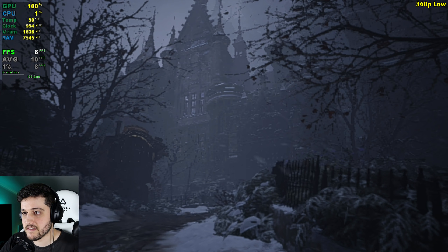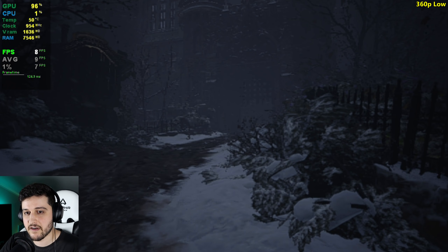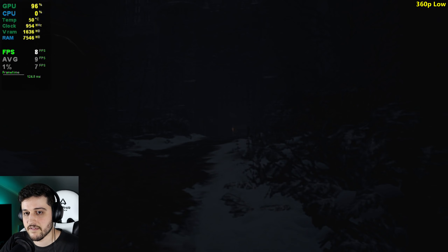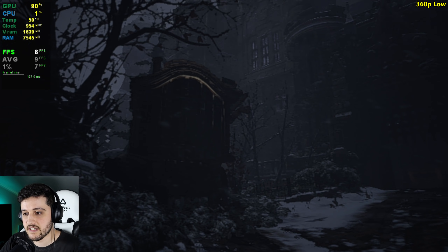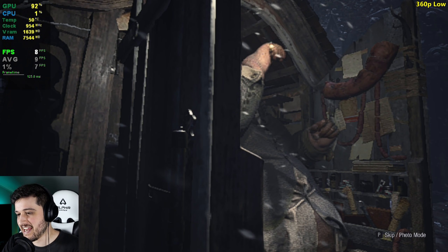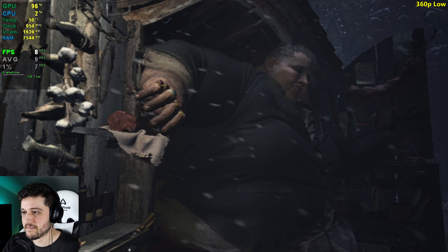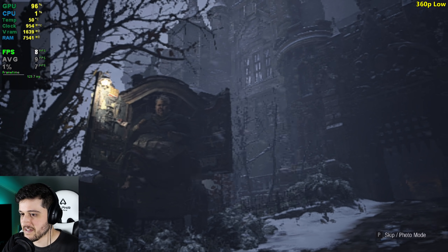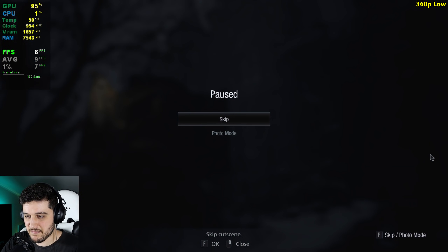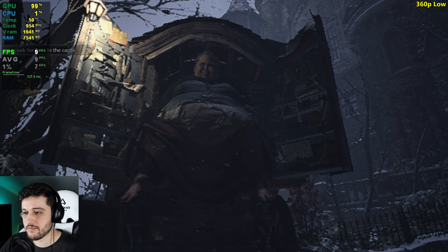Look at this amazing looking castle. So beautiful. Should I continue playing like this? It's actually dropped into the sevens again. We're probably going inside now, so that's good. Oh, it's the fat guy — that's his belly. I think this guy's friendly, so we should be fine. Why are you here and why are you helping me? Let's just skip it. Showing you cutscenes is probably better for me because then I don't really have to play the game.